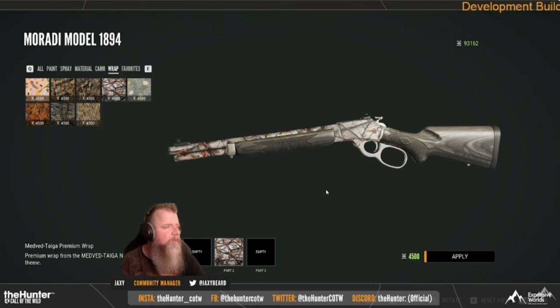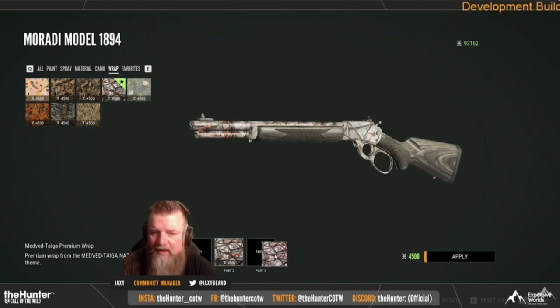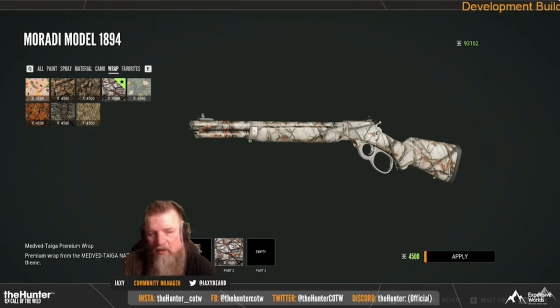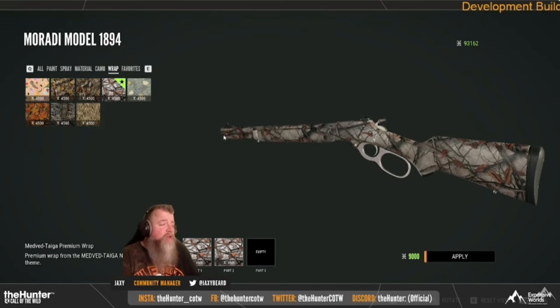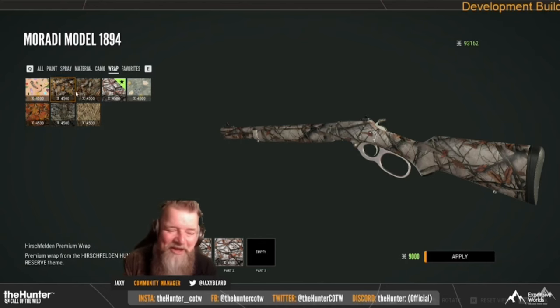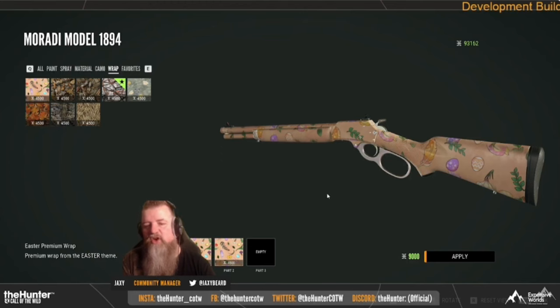Last but not least, we have the three cosmetic packs coming next Tuesday: the Medved Taiga, Verhonga Savannah, and Parque Fernando cosmetic packs. They are beautiful, and I love seeing them add more and more cosmetics. Remember you can also use these cosmetics to change the color of your tents and ground blinds. There is also an update coming next Tuesday — I don't have a lot of information on that yet, but the patch notes will be released probably on release day.